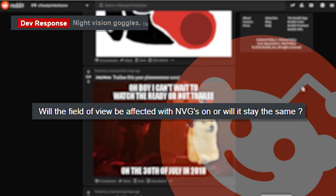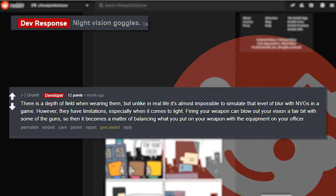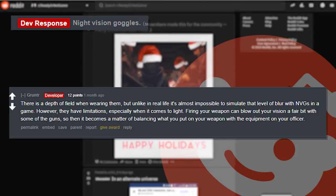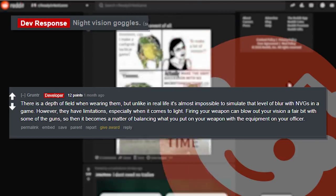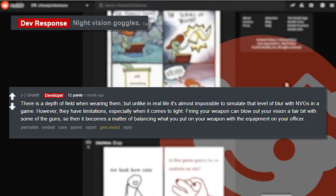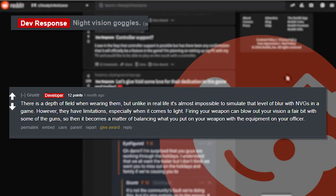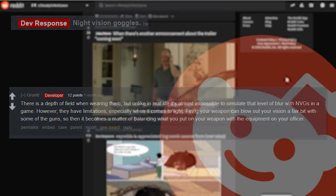'Night vision goggles — will the field of view be affected with NVGs on or will it stay the same?' And the developer replies with 'there is depth of view when wearing them, but unlike in real life it's almost impossible to simulate that level of blur in game. However, they have limitations especially when it comes to light — firing your weapons could blow out your vision a fair bit, so it becomes a matter of balancing what you put on your weapon with the equipment on your officer.'